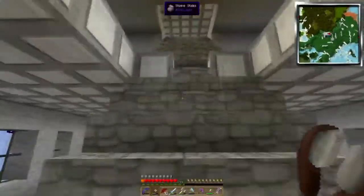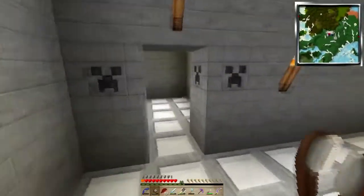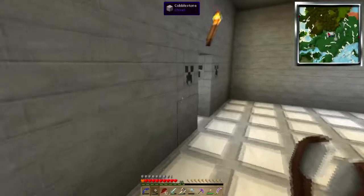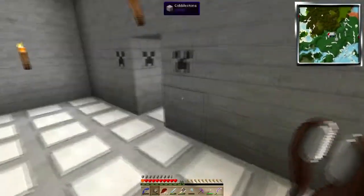I've kind of started doing a little bit of decorating. Let's go back upstairs — this is going to be the feast hall, and this area is going to be the kitchen.